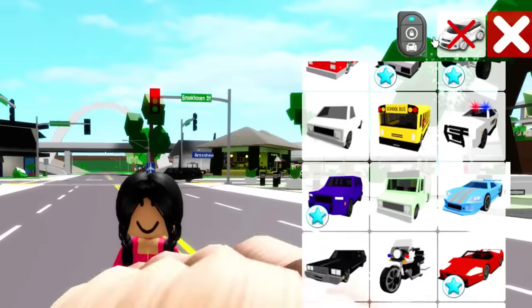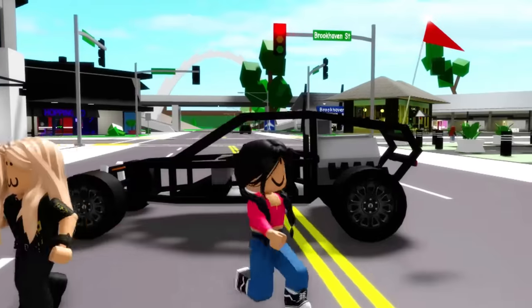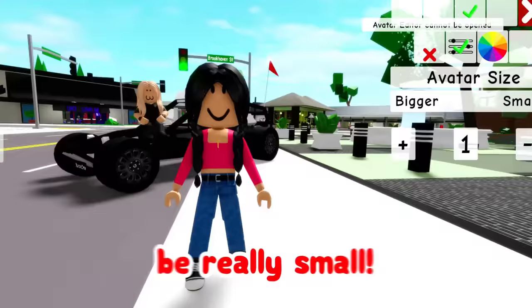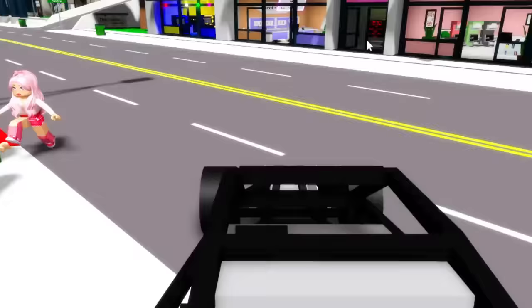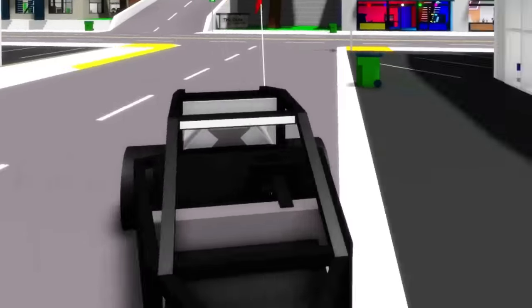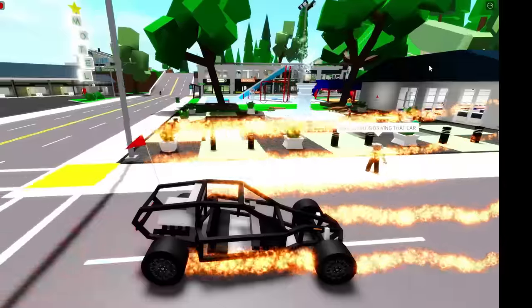All we have to do is get this car and then turn into an invisible driver. We're going to be really small first, then blend into the car, and it's gonna look like there's a small little driver inside. Oh my gosh, this actually looks really real - this looks so cool!